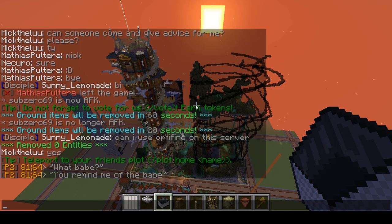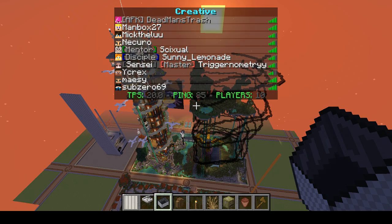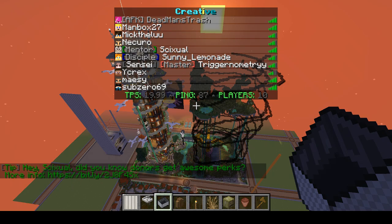These are the people that are on right now. The rank progression is: no rank, then Disciple, then Mentor, then Guru, then Expert, then Master. Sensei is a title that means something else — it's not a building title. And then there are things like Judge and Mod as well.